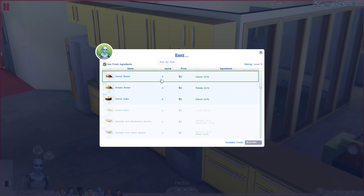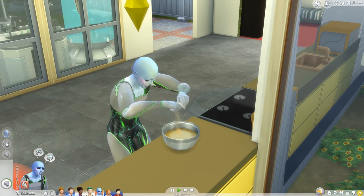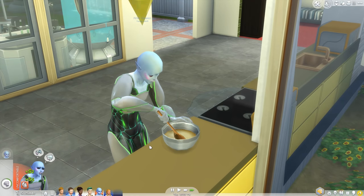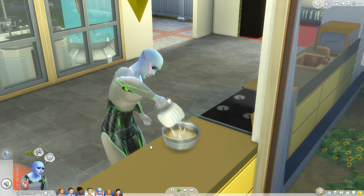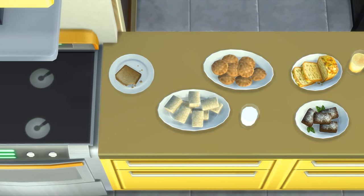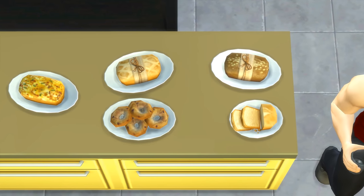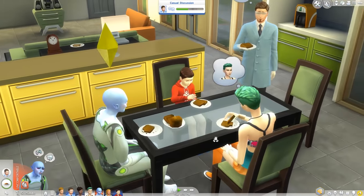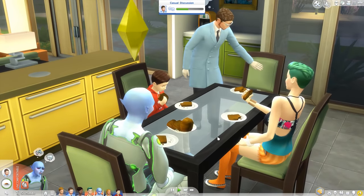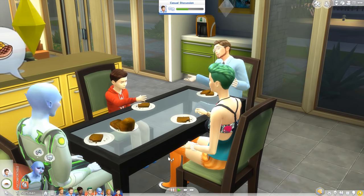What's far more in-depth are the new hobbies and side activities, the first of which is baking. Separate from cooking, the baking skill is all about baked goods, many of which have to be made using fresh ingredients — cakes, cookies, brownies, rolls, loaves, pastries. There's not a whole lot more to it other than a ton of new recipes and foods to make, but new ways to virtually get fat are always welcome.